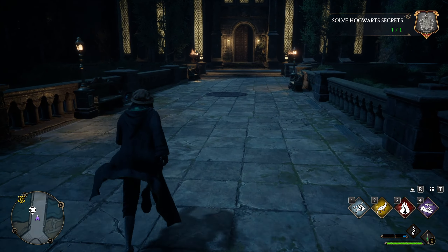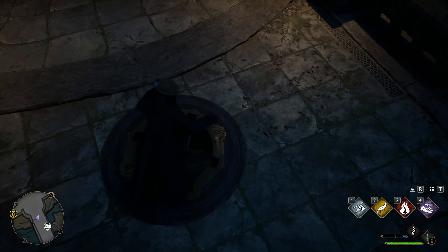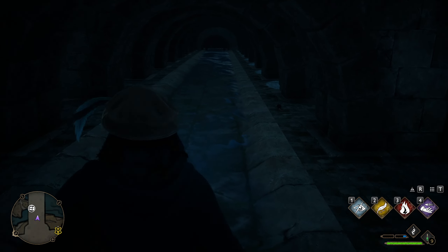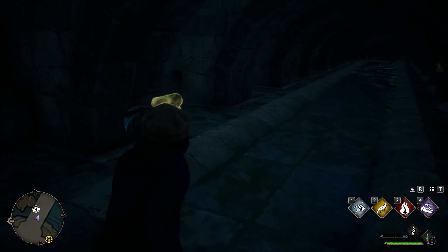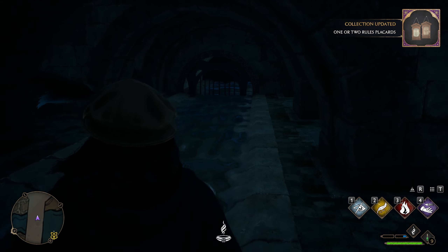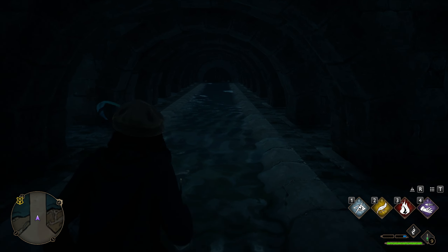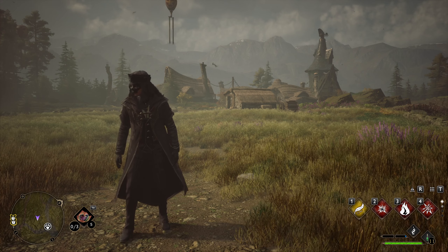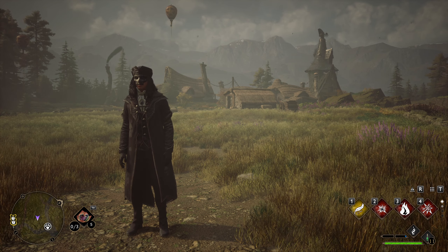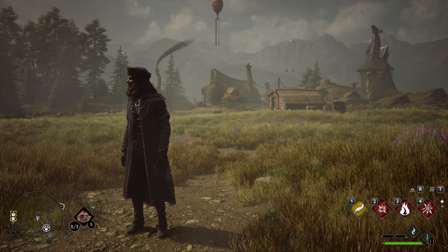The secret compartment — this secret passageway — has been opened. We can go down this ladder. Now here you can use Revelio and there are a bunch of chests and items you can pick up as well. Here is the chest we're looking for — that's the third one I know of right now. If there are any more I will make an in-depth guide showing all the locations. Thank you so much for watching — hopefully this helps you get some unlimited ways of getting legendary items. I'll see you guys very soon with more Hogwarts Legacy videos.